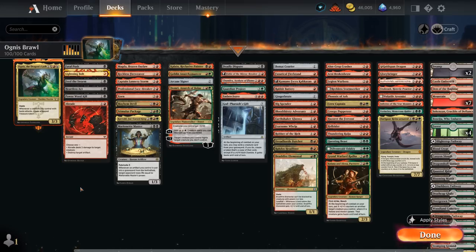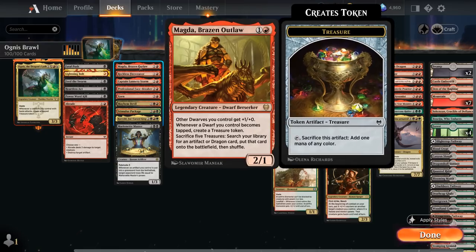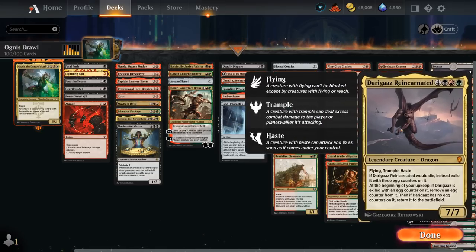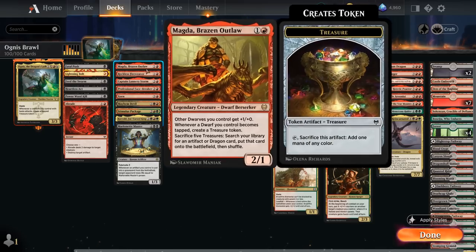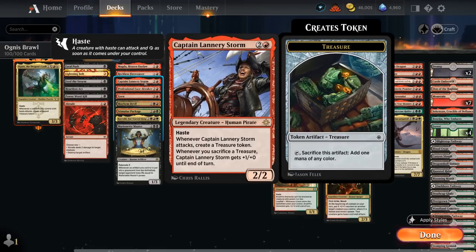The next category is Treasure Payoff cards — cards that can make use of the extra treasure we generate with Ognus, assuming we can get it going. Those include Magda, which can sacrifice five treasures to search up any artifact or dragon. We do have some powerful dragons at the top end of our curve, with Inferno of the Star Mounds and Darigaz as examples. Reckless Fireweaver deals one damage to each opponent whenever an artifact enters the battlefield under our control. Captain Lannery makes treasure when she attacks and can sacrifice a treasure to gain one additional power until end of turn — she also synergizes quite nicely with Ognus.